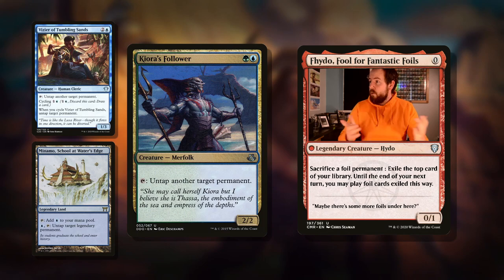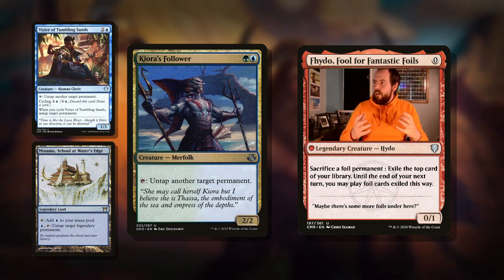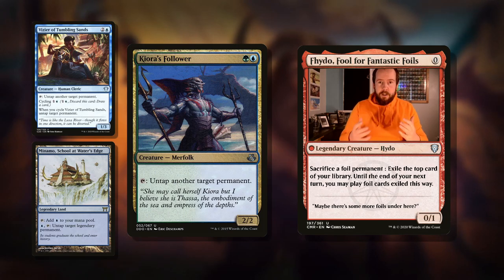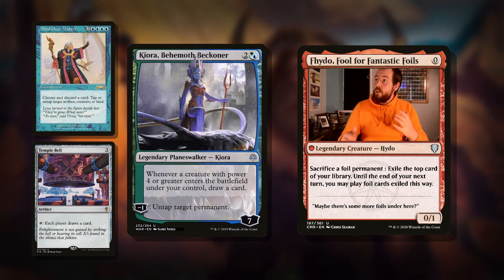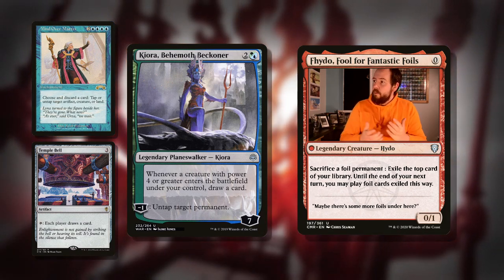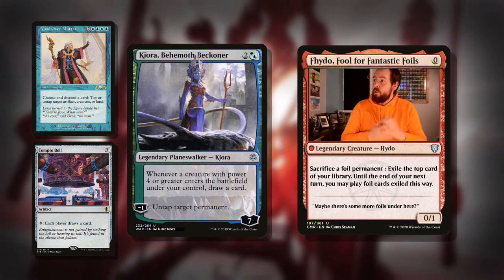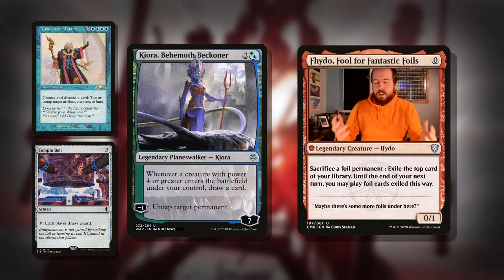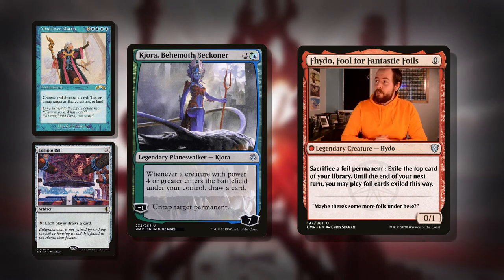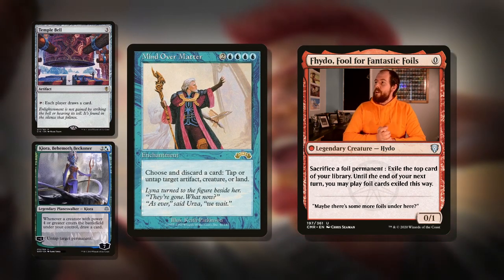Kiora's Follower is green and blue, a 2/2 Merfolk: tap, untap another target permanent — another piece of ramp you can double up with your commander's tap ability. I'd really center all the ramp in this deck around tapping, because we can use those tap abilities on our commander as well — a nice double use. Then Kiora, Behemoth Beckoner is three mana for a seven-loyalty planeswalker: minus one, untap a target permanent. And whenever a creature of power four or greater enters the battlefield under your control, draw a card. Our commander is a 5/5, and the Shivan Dragon it produces is also five power, so there are a couple of ways to draw cards.